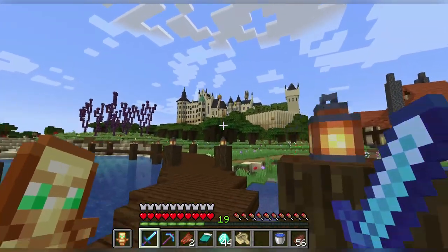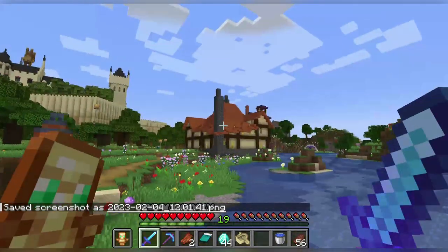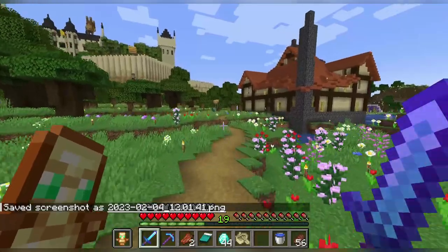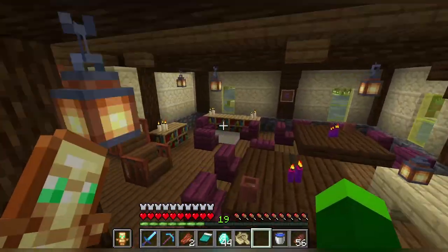Is that a castle? Another castle! Oh my gosh. Looks like Papa was here — I really like to build castles, and I mean a lot. How lovely — it's a community house.